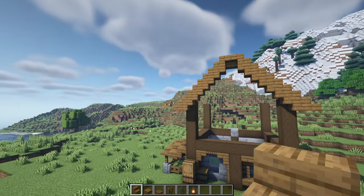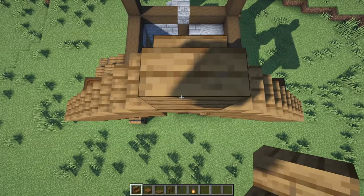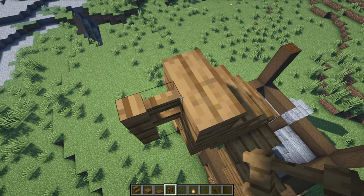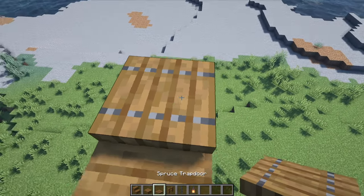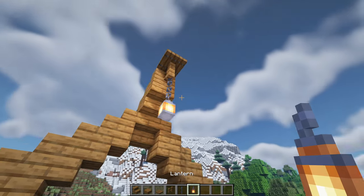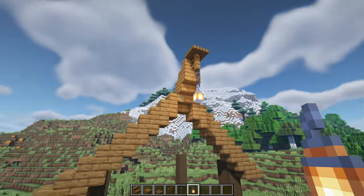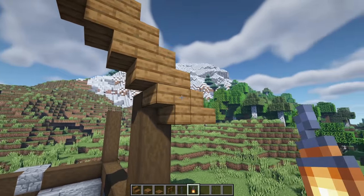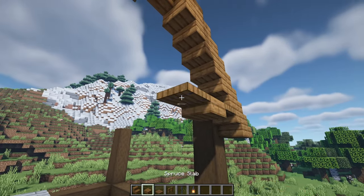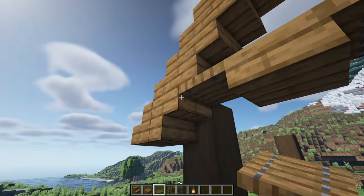There's our pretty basic roof shape. Hop up to the middle block and have a stair, then an upside down stair, and then another regular stair with a spruce fence on the back of it, a spruce trapdoor on top of the fence, then hop down and place a chain and a lantern - that's the finial of the roof. Come back down to the bottom stair and have a spruce trapdoor, then alternate between those and slabs all the way across until the other side, where you should have a trapdoor next to the stair.